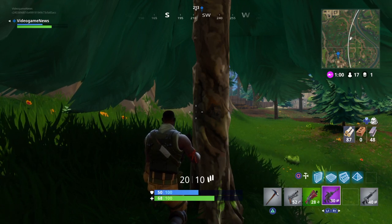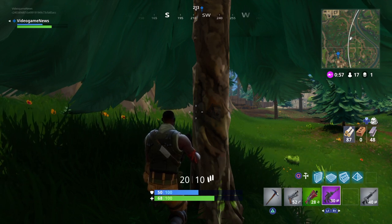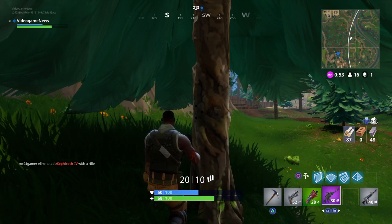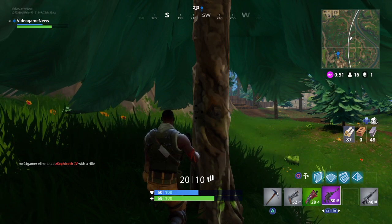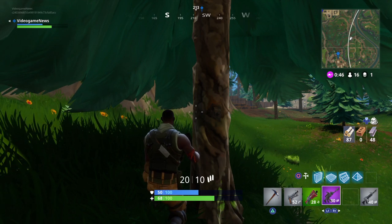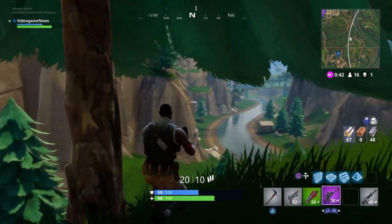Now let's get to the point. We are going to learn how to crouch today. There are some basic buttons you just use in order to crouch, and that could pretty much cover it — but not only that, guys. Crouching basically means laying low.